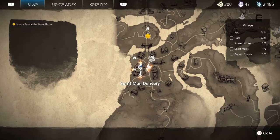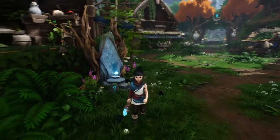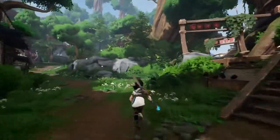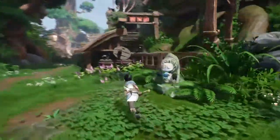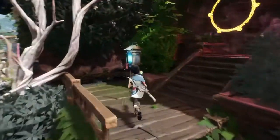For the second spirit mail in Forgotten Forest, you're going to have to deliver it to this spot here in the town. So we're going to start from the warp stone, go ahead and turn right around, come up here to the flower shrine, go ahead and come up here — and it's this mailbox right here.